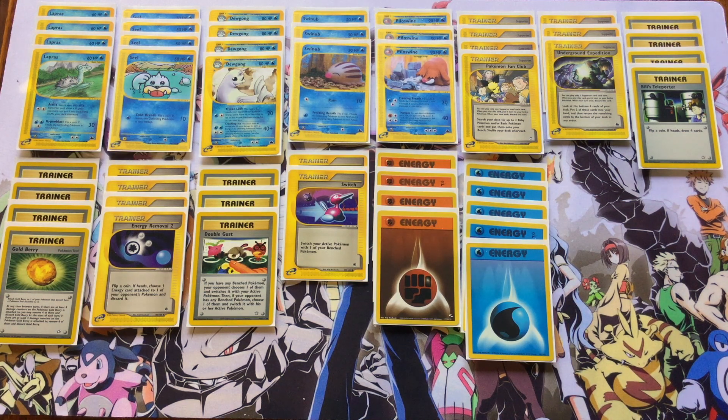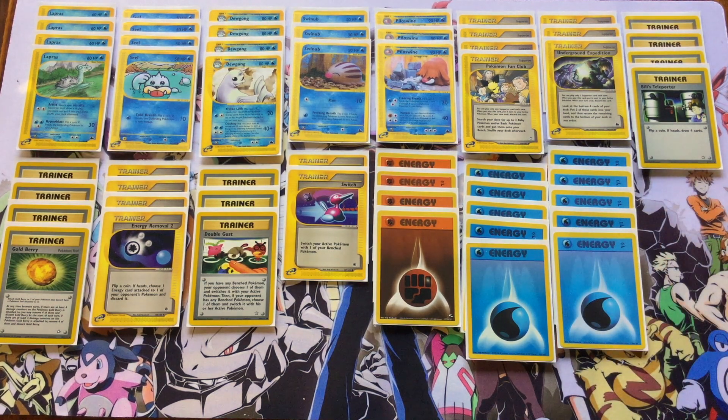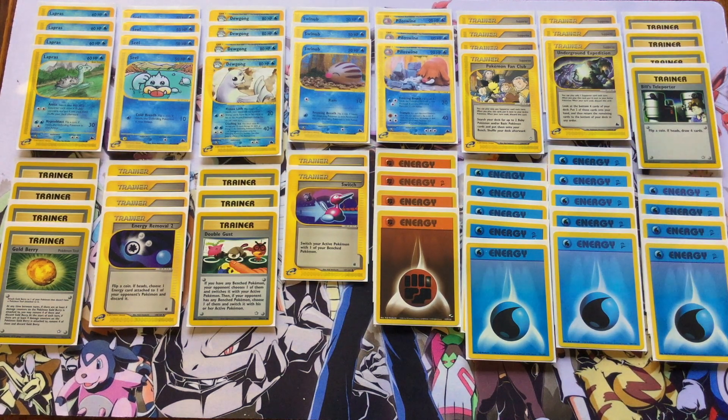A couple copies of Switch for some of the higher retreat costs in this deck like Piloswine and Dugong earlier game — it's also good to get Lapras out of the active position, depriving your opponent of a KO after you've used Assist and hit them with a couple of Hypno Blasts. Fighting energy just for Piloswine, and then the rest of the deck is filled out with basic water energy.